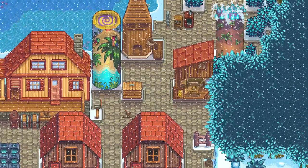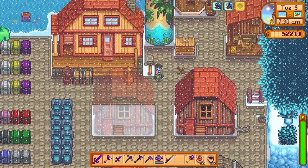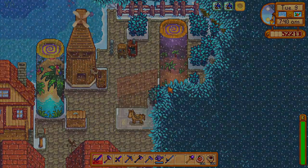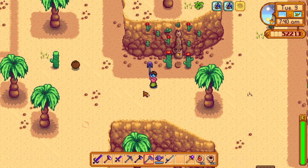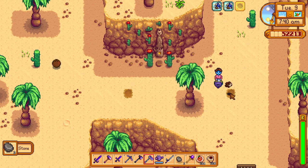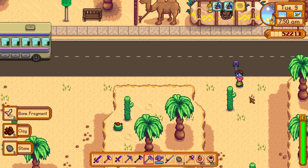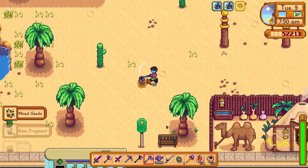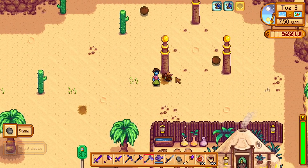Then you place it somewhere on your farm and right-click it to teleport to the desert. So make sure you collect 1 million gold, 20 Iridium bars, 10 cactus fruit and coconut, and then go to the wizard and use his summoning device to summon an obelisk on your farm.